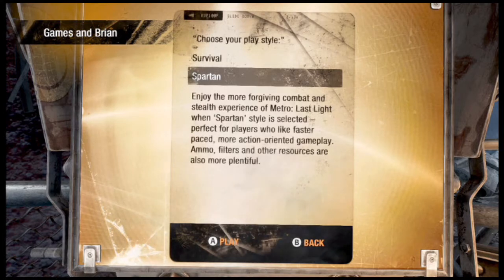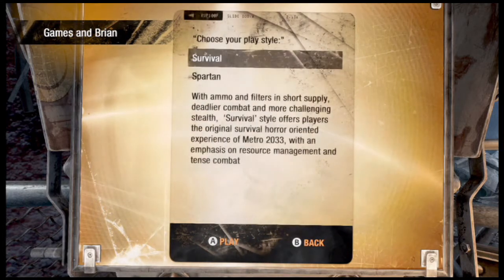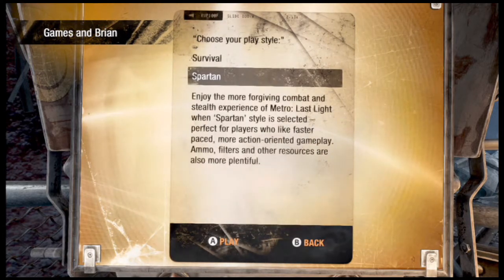I don't care about achievements or trophies, and those moral points can suck my dick. So here we are. We have Survival and Spartan. Survival: ammo and filters in short supply, deadlier combat, more challenging stealth — the original survival horror-oriented experience of Metro 2033, with an emphasis on resource management and tense combat. That sounds like my type of game. And then Spartan: more forgiving combat, more action-oriented, ammo and resources more plentiful. That's stupid, I'm not doing that.